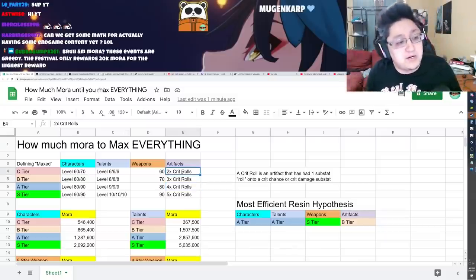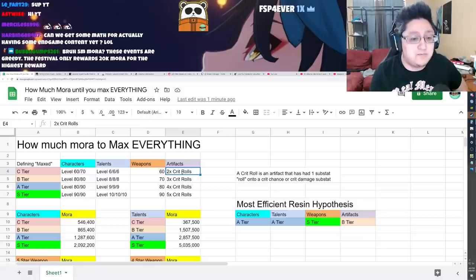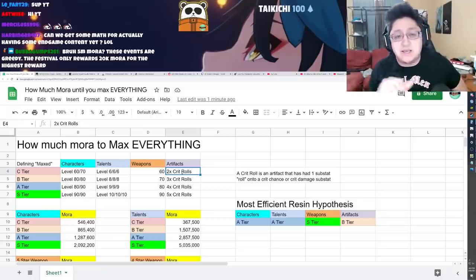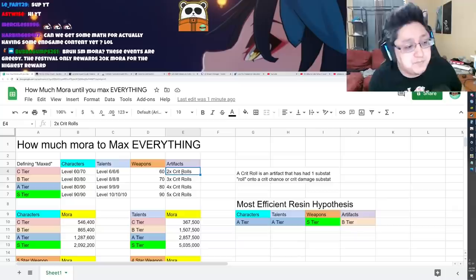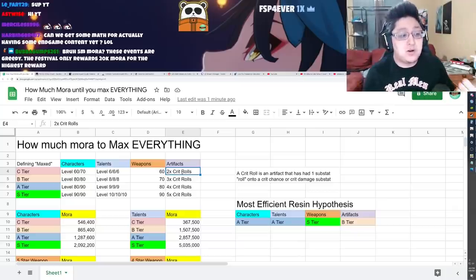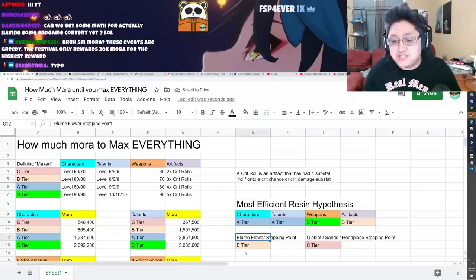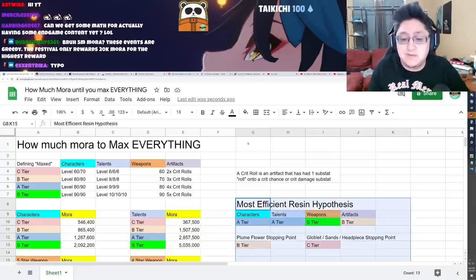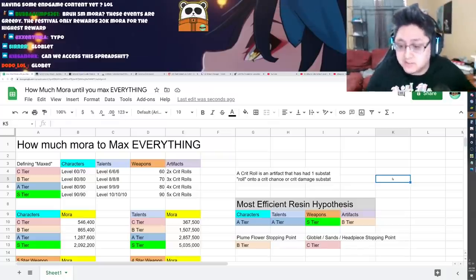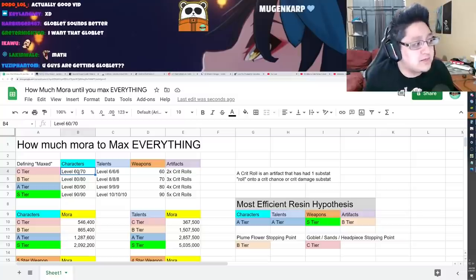Based on this spreadsheet, a C tier goblet is where you want to be — two artifact rolls on crit chance or crit damage — and the same for a C tier sands. You're good to go; you can move on to the next character. For your plume and flower, you want to make sure they have at least three rolls on crit chance or crit damage. Those are your stopping points.